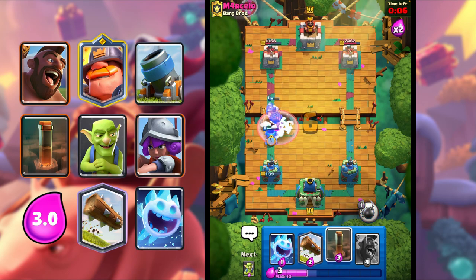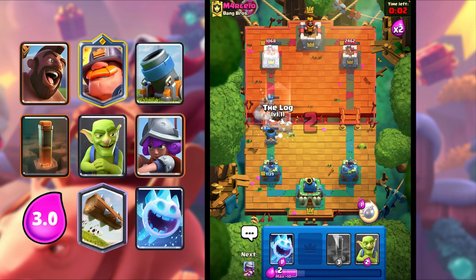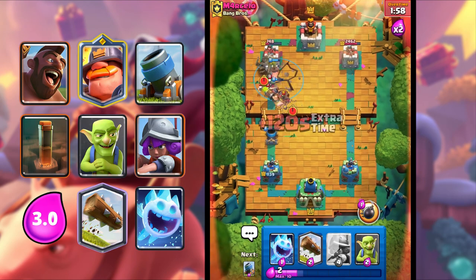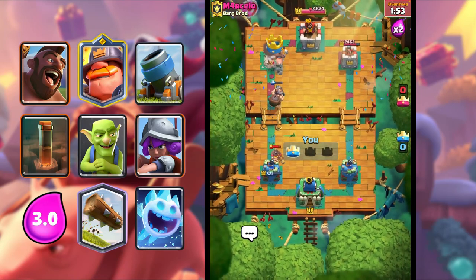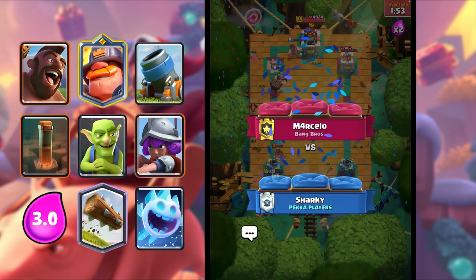That's a really good Fireball. He goes in for a Freeze — I'm gonna Hog Rider. That was a lot of Elixir spent on his side. And I'm gonna Earthquake for the Tombstone. Beautiful Earthquake. We should take the dub here. Come on, let's go. Hog Rider with the last shot — there we go guys, what a game! That's our third game.